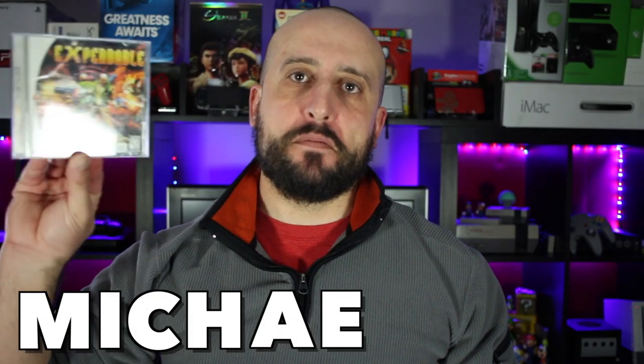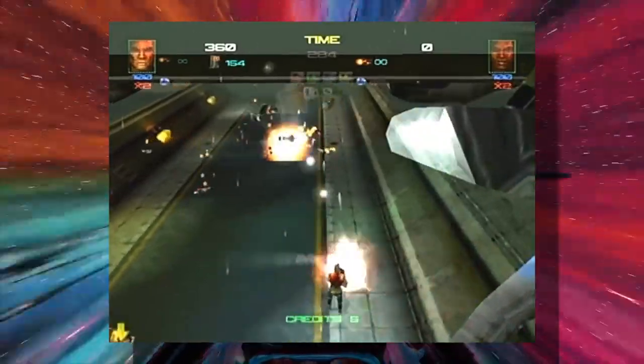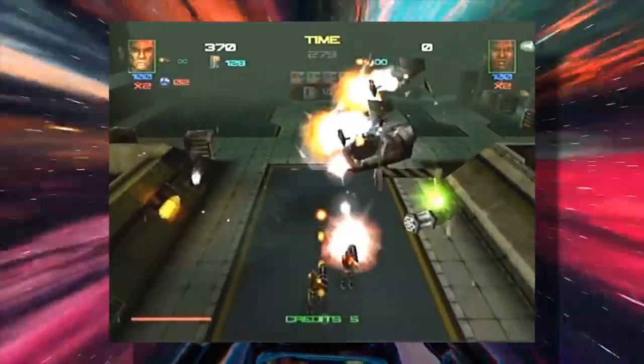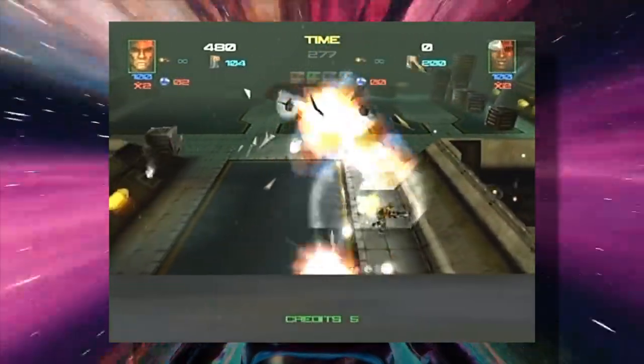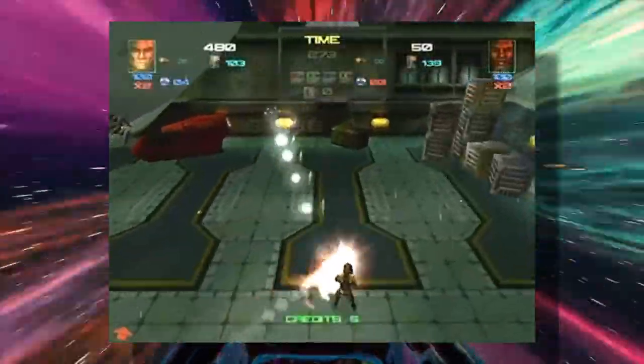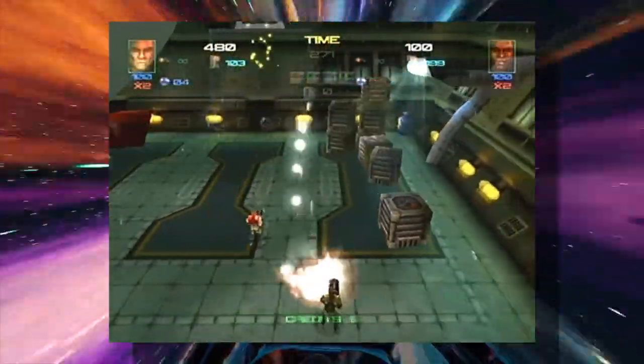E — Expendable. Expendable is similar to Smash TV: clear each room with waves of enemies and destructible environments. The ability to play two-player co-op is a selling point on its own. It's so much fun racking up the score and just playing to your heart's content. Such a great game.